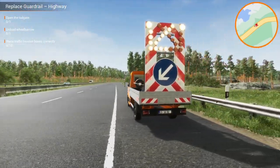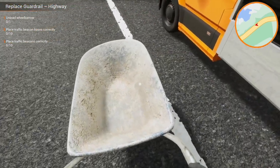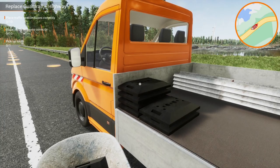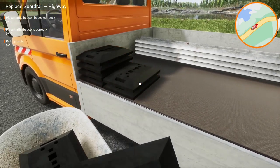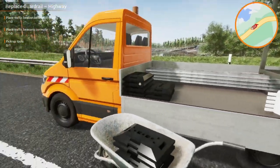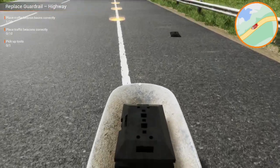It looks like we should have turned on our left arrow — looks like we have. Open the tailgate. Unload the wheelbarrow — there we go. I'm assuming we can put items in the wheelbarrow — this will make things a lot faster. Three items fit. Let's lay the first one down. Let's go to the furthest point away first.